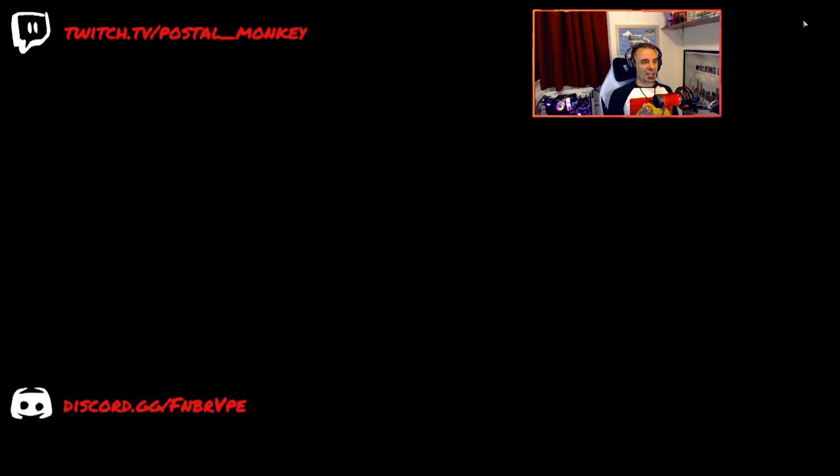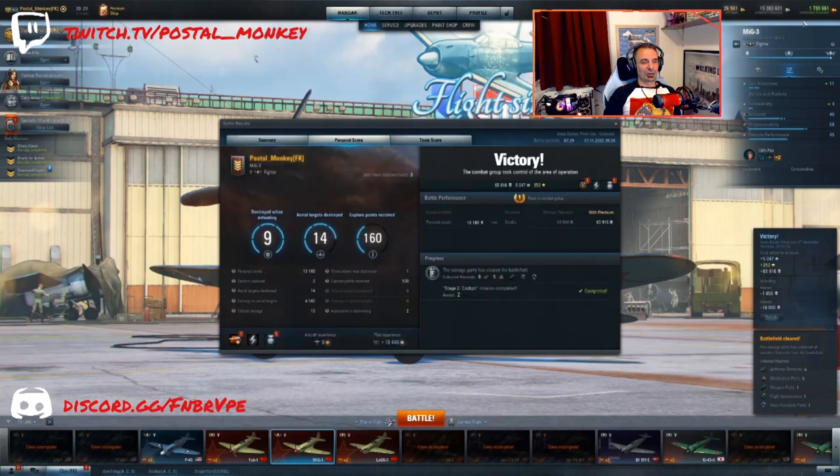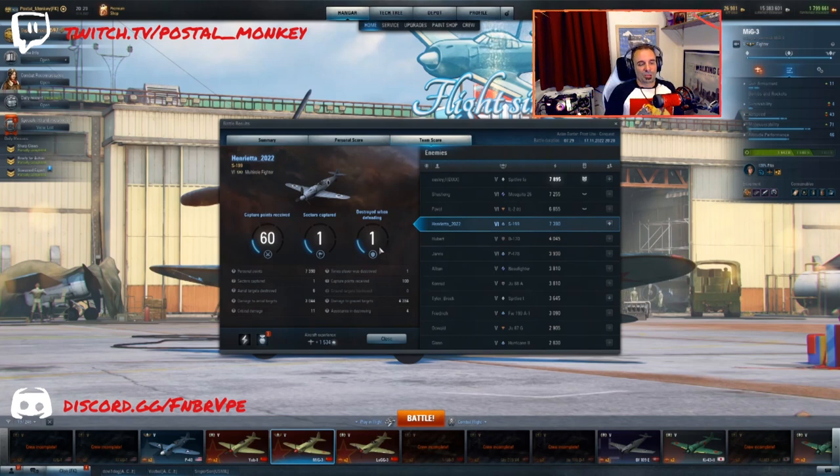It just goes to show you don't need a specific plane type — a MiG-3 and an XP-55 are pretty different other than the fact they both have machine guns. I've had a lot of people reaching out to me about this particular mission. Somebody was actually trying to get it while I was live streaming and went out in their MEP-1092 and was able to get it. Take out a plane — whether it's multi-role or a fighter — that you're most comfortable playing in. You're going to do better in that mission.